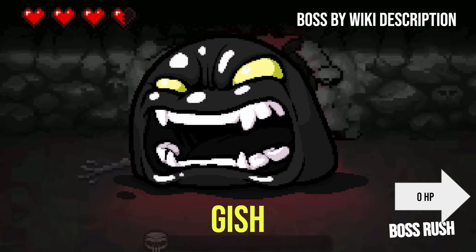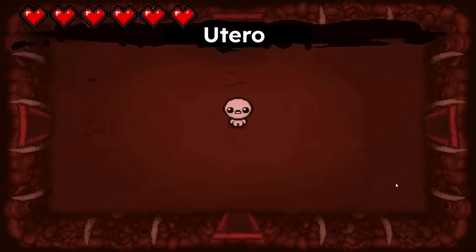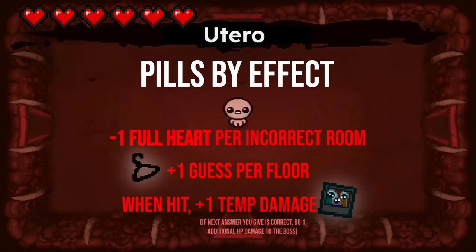As your reward you get a Raw Liver — two HP up. I need it. And you get a full heal as well, so right now you're sitting at six red hearts and no soul hearts. I'm doing great! Double damage coming up though, right? It sure is. Moving on to Utero. It's going to be one heart of damage per incorrect room.